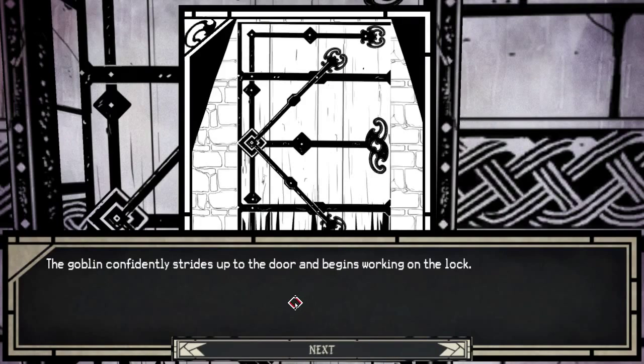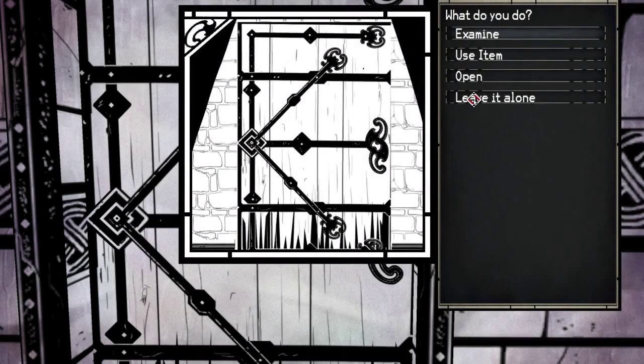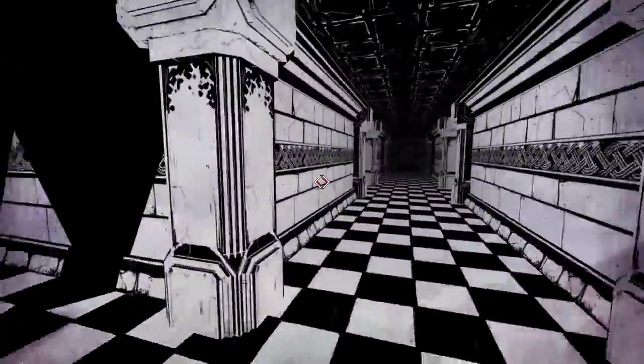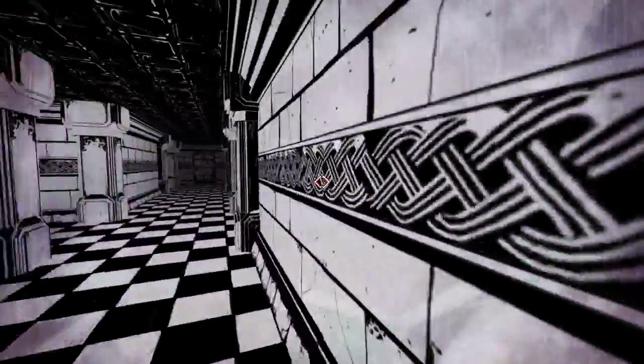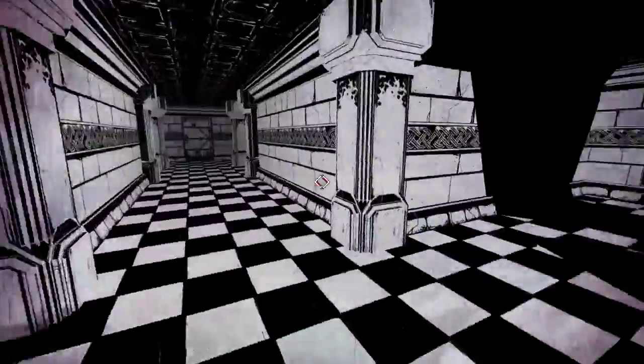The goblin confidently strides up to the door and begins working on the lock. Moments later, the goblin meekly backs away with his head in shame - appears the lock is the victor. You've decided you have enough of this door. Kick it down! This is illusionist territory, isn't it? I need to keep checking the walls.